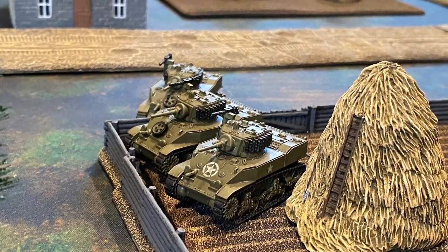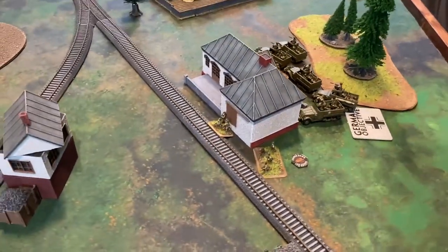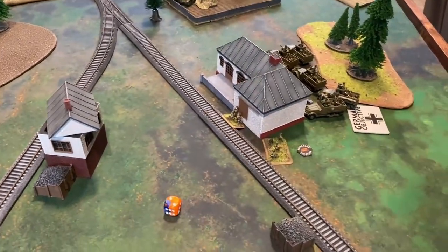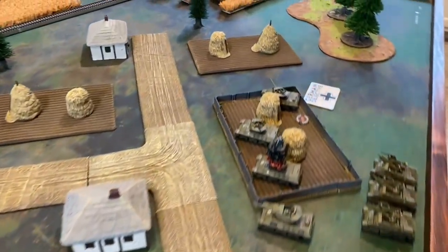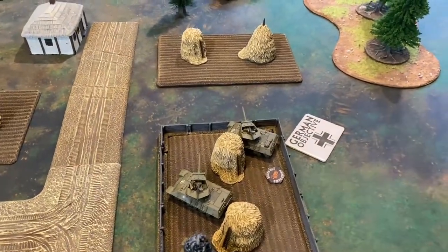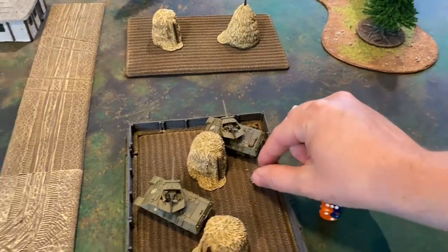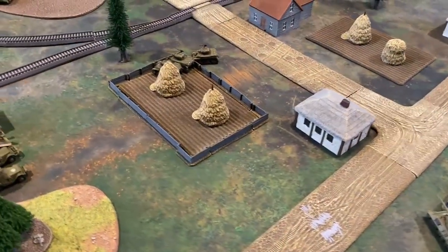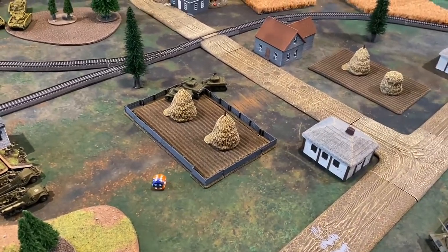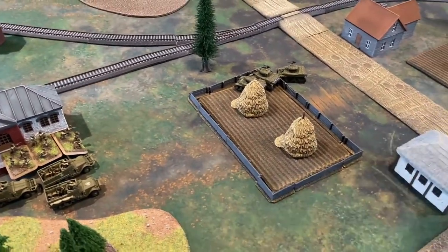Moving to the Americans for the bottom of turn three, they attempt to unpin with Blood and Guts needing a three-up — unsuccessful, staying pinned. On the right flank, one M10 successfully remounts, becoming operational. Americans roll for reserves — one die on a five-up — and the Sherman 76s make their way onto the board. Aircraft rolls: the Grasshopper comes in on a three-plus and the P-47 Thunderbolts come in on a four-plus.